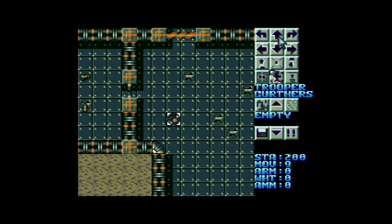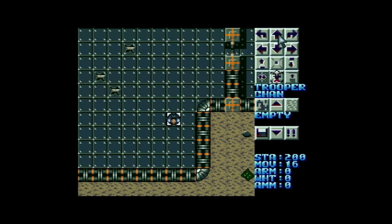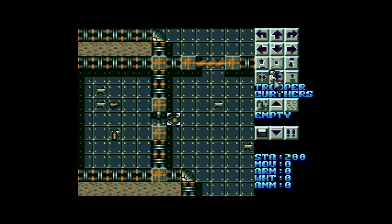I'm now at the door and I can attempt to open it, but I've not got any movement points left. So I'm going to switch to the other unit — Trooper Chan — and I'm going to do exactly the same thing. I'm going to rotate him around, walk him up here, and get him close to the door and open it. He has more movement points, but he doesn't have any left to actually move forward because it would take two. So both troopers are now spent and I need to end my turn.